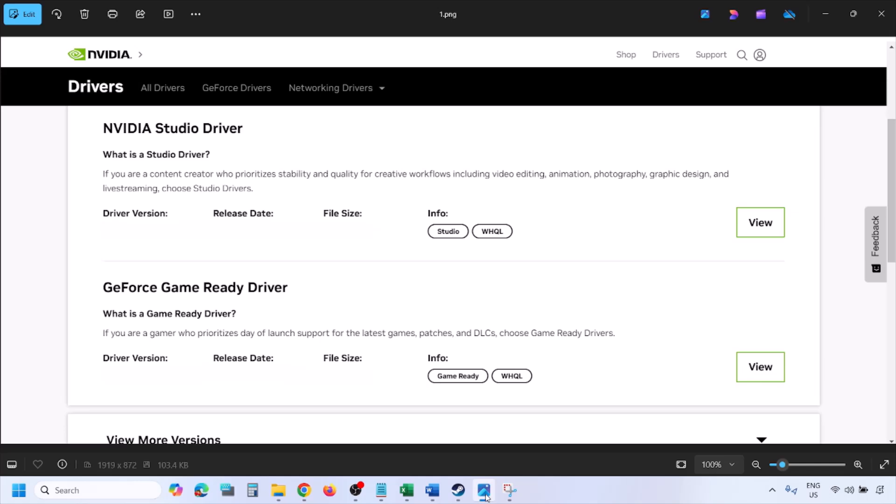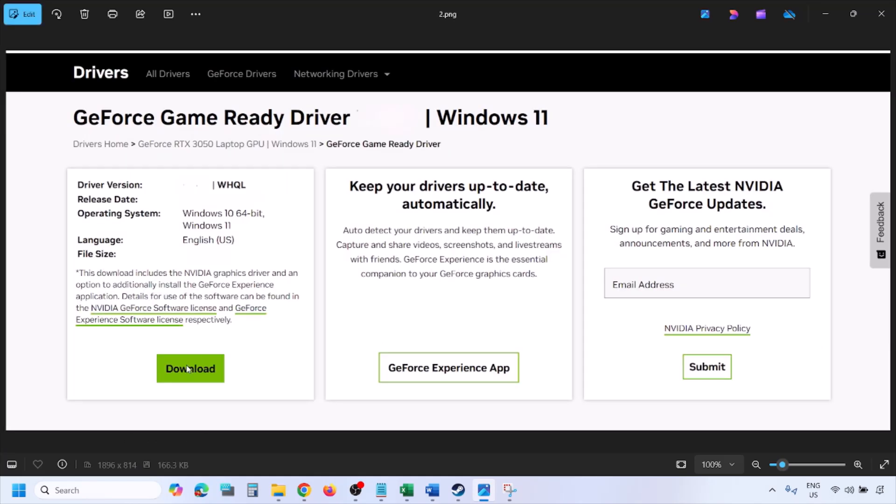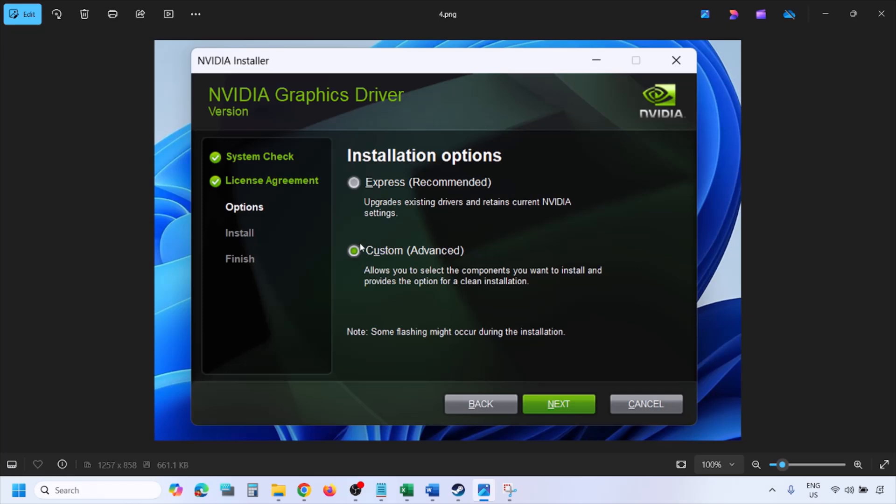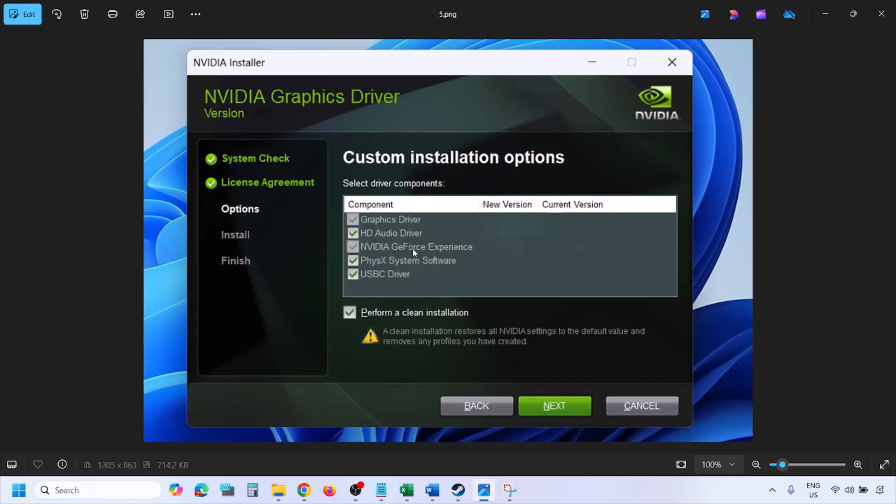Once you click Find, you will see the latest GeForce Game Ready Driver. Click View, then click Download and let the download complete. Run the exe file, click Agree and Continue, then select the Custom option — by default Express is selected, so switch to Custom and click Next. On the next screen, put a check on the box which says 'Perform a Clean Installation' and then click Next. Let the installation complete.